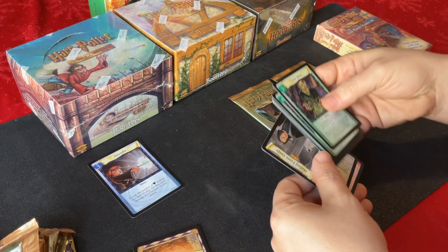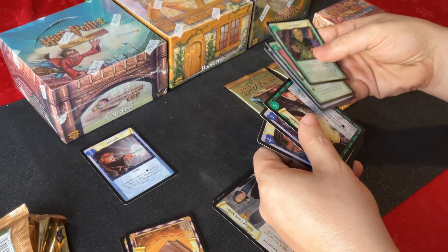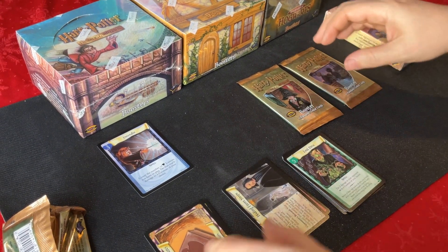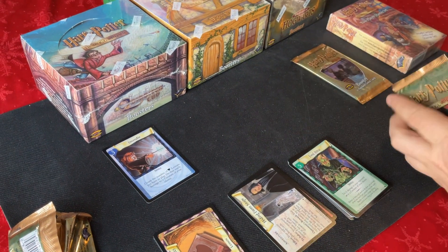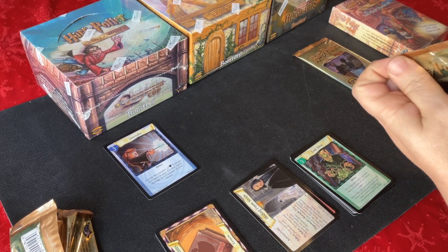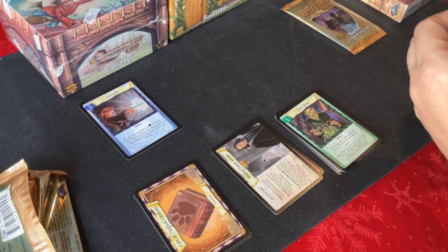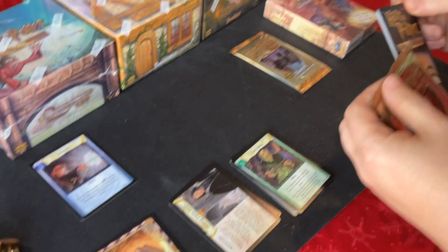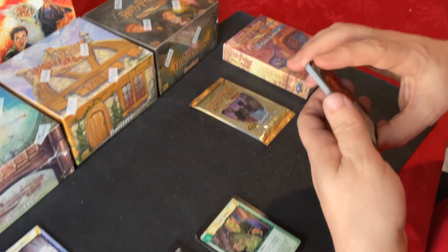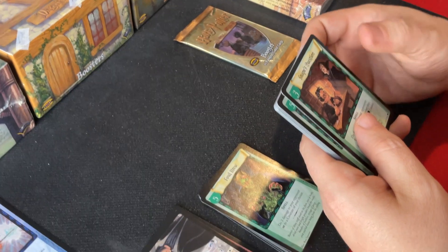We've got some lessons, uncommons, and commons. If you wanted to do a video showing how to play the game, it might not be a bad idea to do that for Thomas if he wants to try and play it for a video. There were two different types of foils in the set: a more subtle foiling and a very heavy foiling. The heavy foiling was usually just for the wizard cards, I believe.